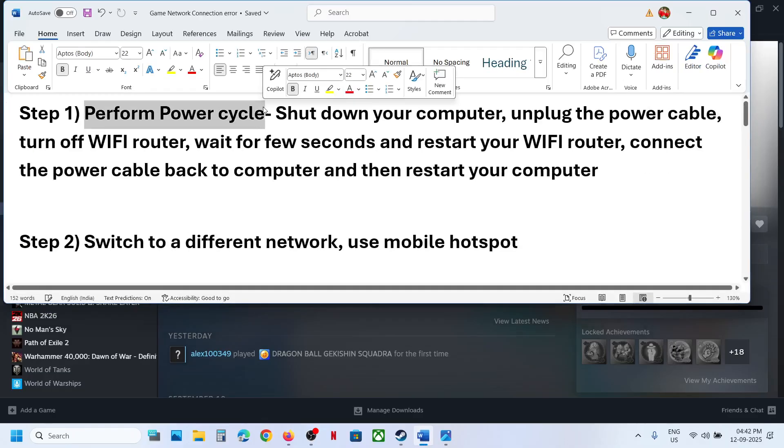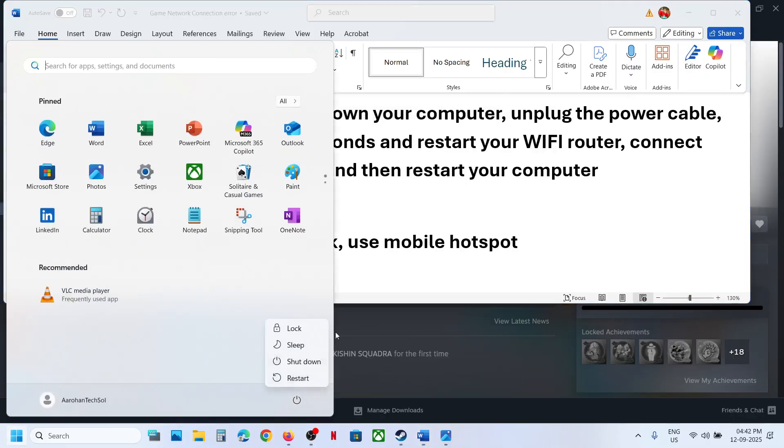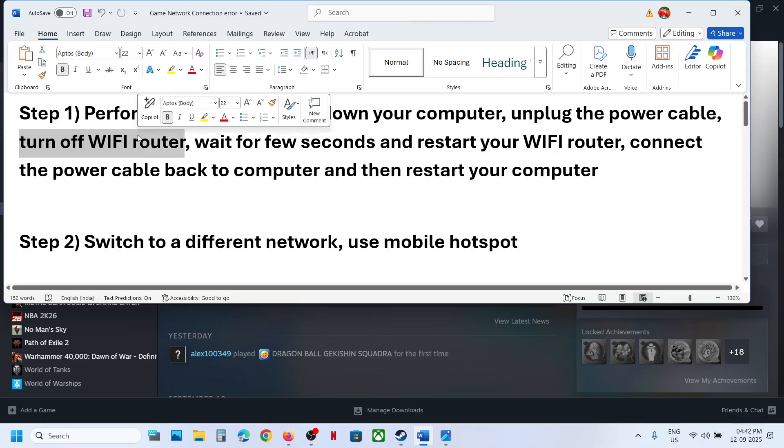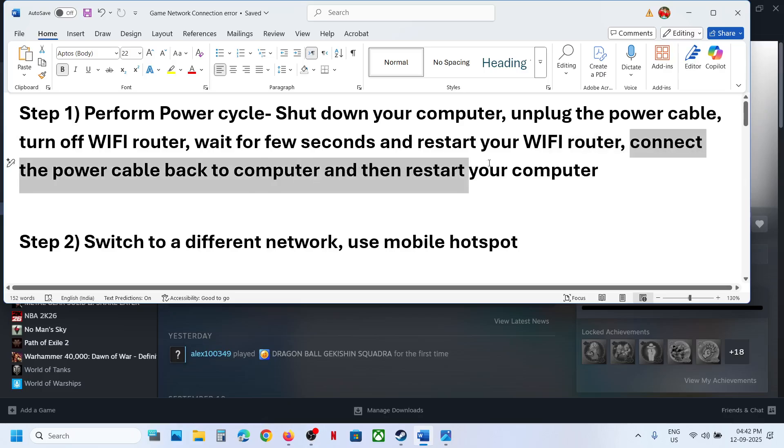The next step is to perform a power cycle. Shut down your computer first, and once it is shut down, unplug the power cable. Then turn off your Wi-Fi router and wait a few seconds. Restart your Wi-Fi router, connect the power cable back to the computer, and then restart your computer.